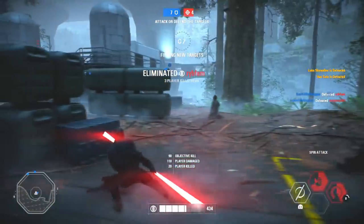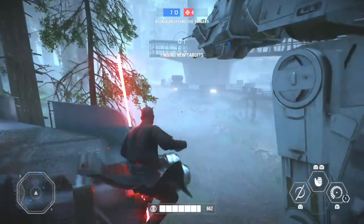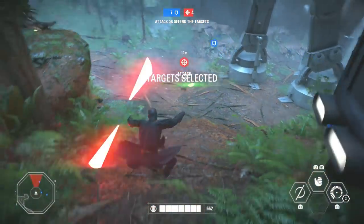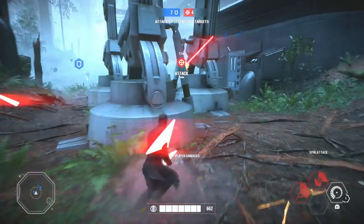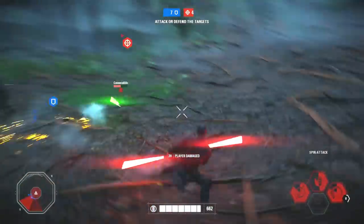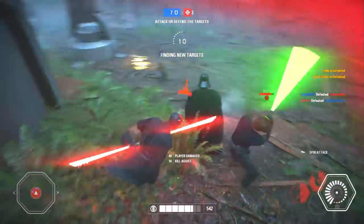For the heavy class, they reduced the area of effect of the supercharged and explosive sentry, so their blast radiuses have been nerfed a bit, and they increased the heat per shot for the supercharged sentry from 0.015 to 0.17. For the officer, they reduced the explosion damage when the turret is destroyed by blaster fire from 150 to 25 — a huge drop — so if you're close to a turret when it blows up, you're not going to lose much health at all.